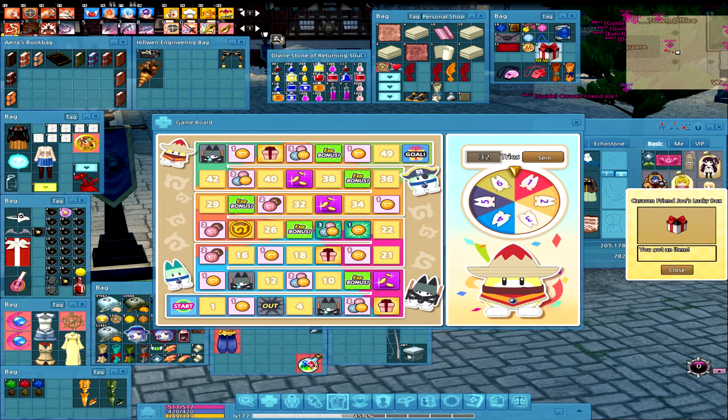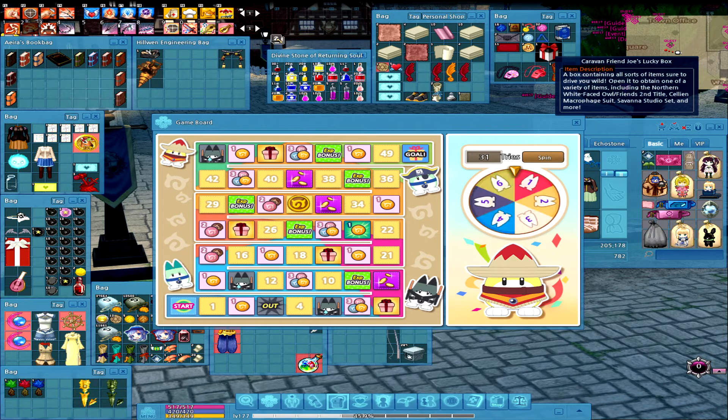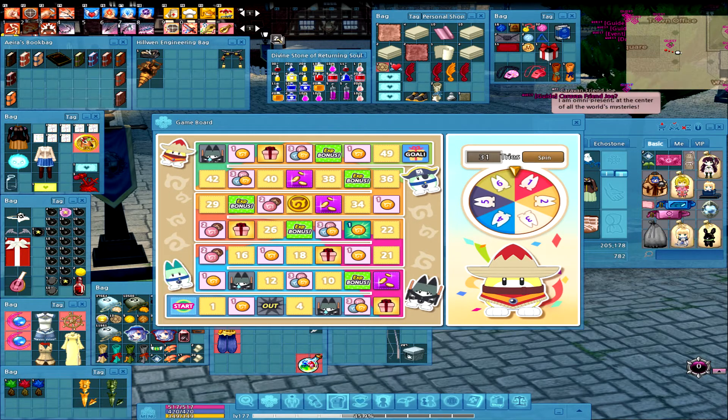Oh, nice! So at the end we'll check out how that works, or what there is to see in these. We can already see: a box containing all sorts of items, sure to drive you wild. Open it and obtain the various items, including the Northern White-Faced Isle slash France second title, a suit, a Savannah studio set, and more.